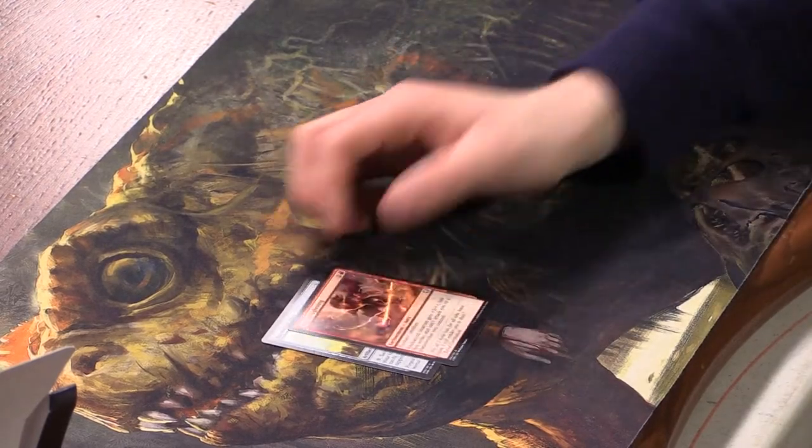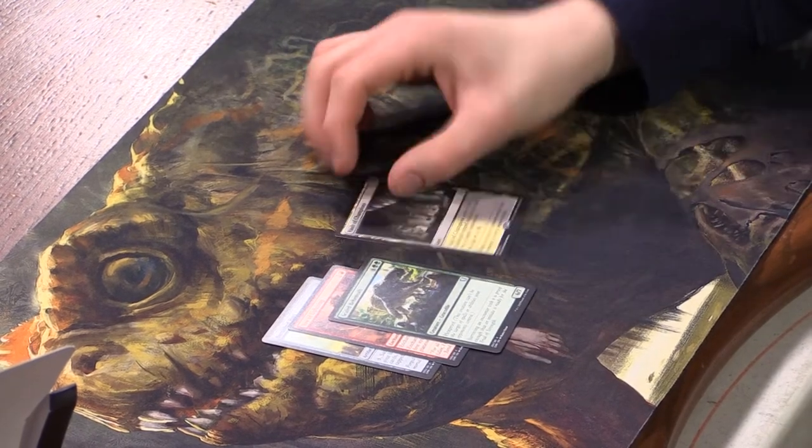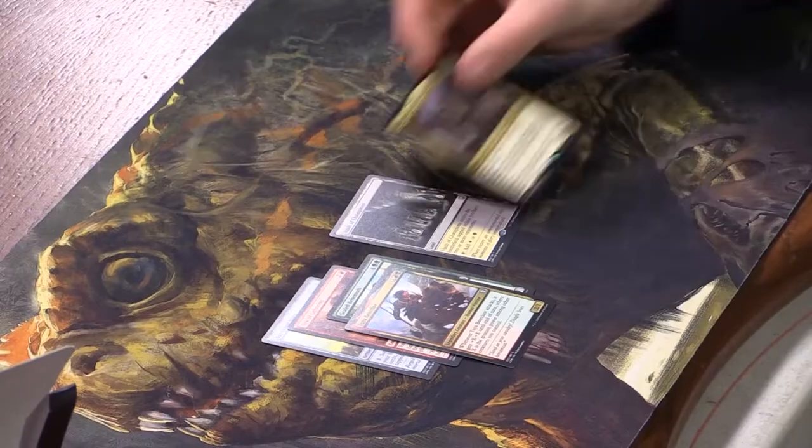The last one we opened was Double Masters — that was a pretty good box. We have Burnished Hart, a Vow of Lightning, and a scaled behemoth. Our rare land is Vault of Champions. We're gonna get all five of these lands.